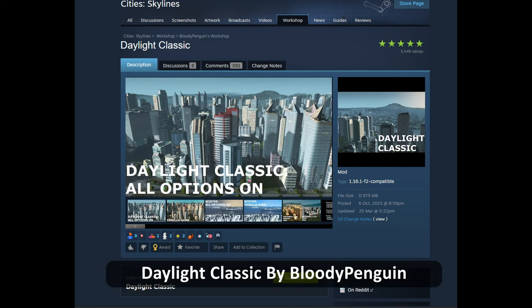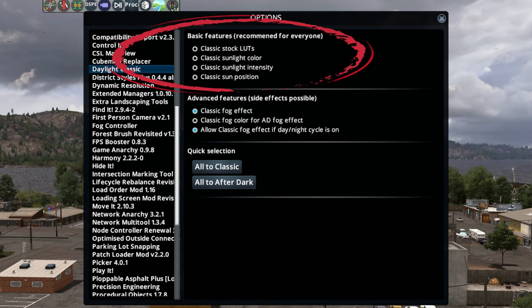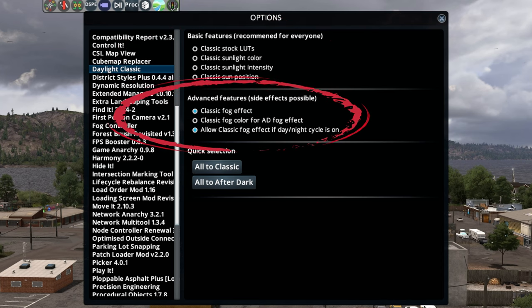You definitely need the mod Daylight Classic — it's an absolute must-have in my opinion. Press everything off in the basic settings. In the advanced settings you need to select Classic Fog Effect and Allow Classic Fog Effect if the Day-Night Cycle is on. If you don't do that, the Cubemap Replacer mod won't work, but we will get to that mod in a bit.